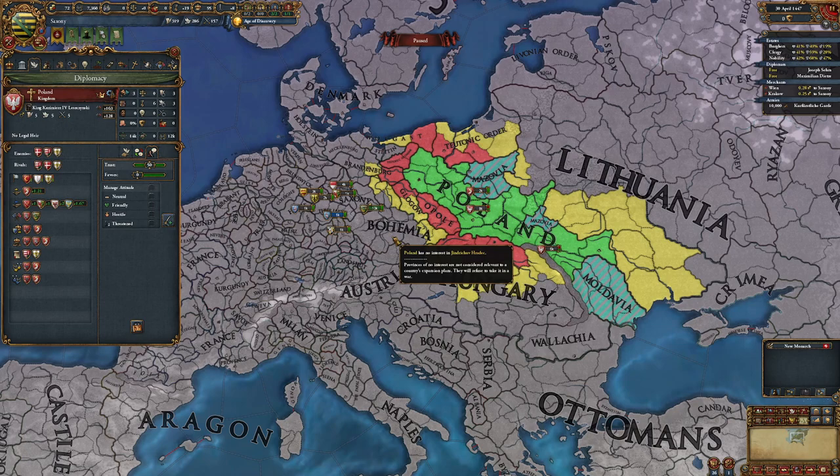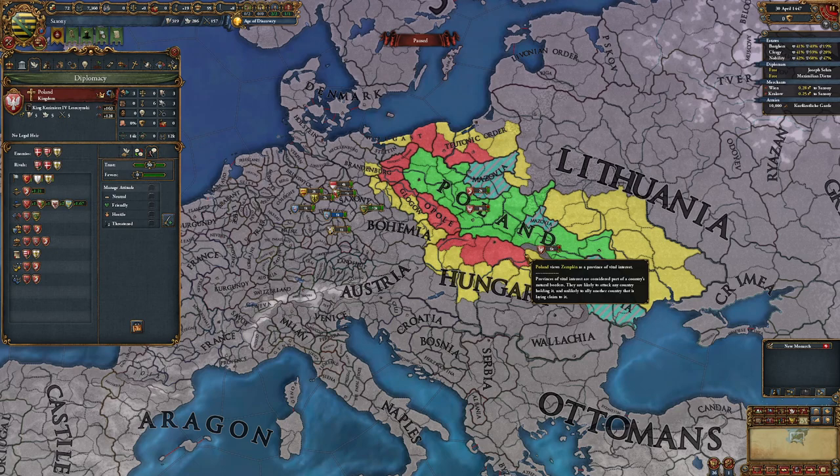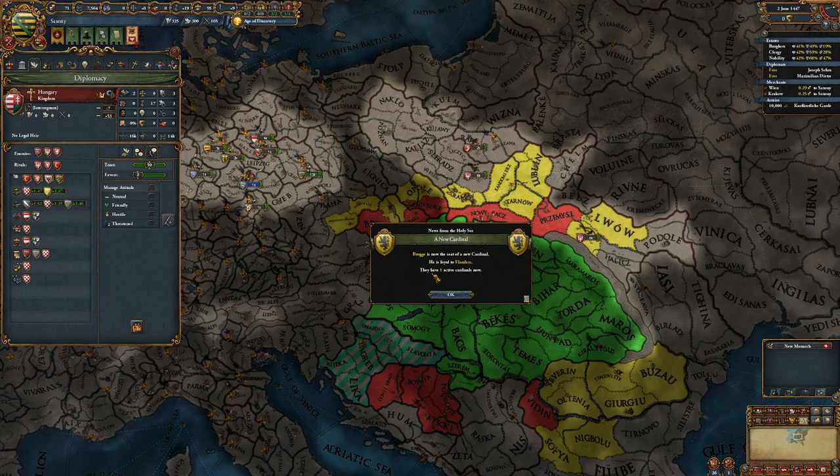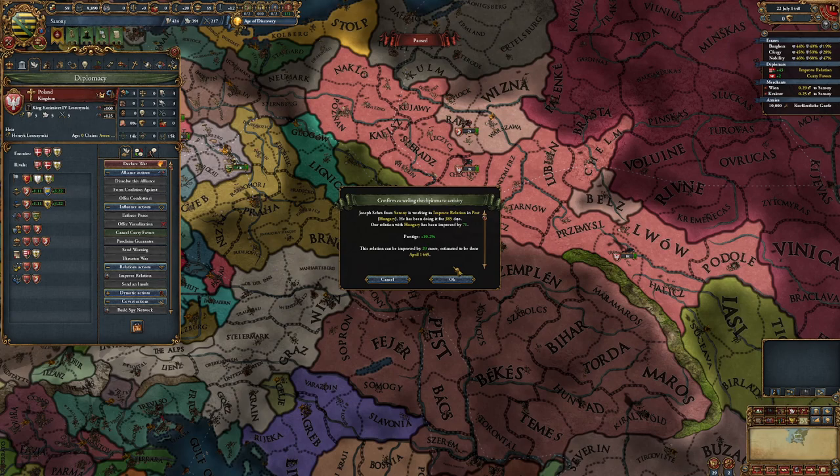The best possible start is that Poland rivals Bohemia and takes Lithuania as a junior partner. What's happened in this case is Poland hasn't, and Lithuania hasn't, meaning they're unlikely to draw in a war against Bohemia. So you have two options: wait for favours, or ally the Hungarians. But Hungary has a truce with Bohemia until 1449. In the interest of time, I'm going to do the switcheroo once more.